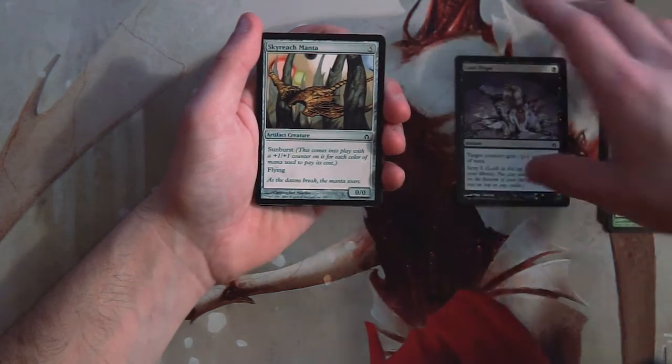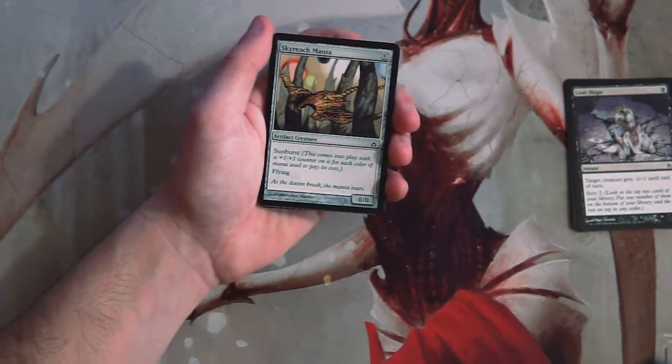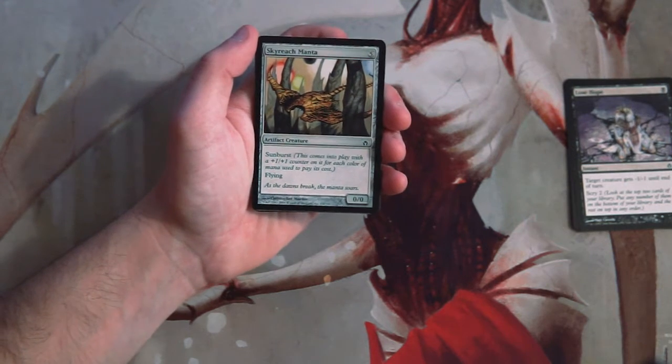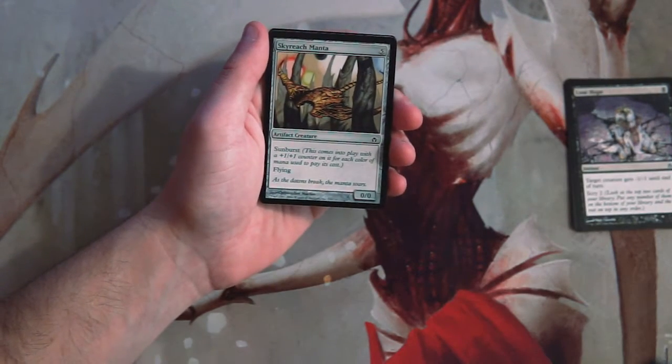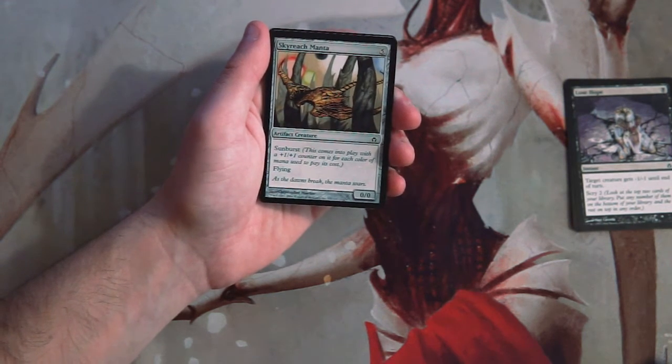Sky Reach Manta is a zero-zero for five, again featuring the sunburst mechanic, and it has flying. I think this beats out Lose Hope — it's just an evasive threat. You're not necessarily banking on getting a five-five flyer for five, but if you get three or four mana of different colors into this, it's definitely worth it. As a flyer it's going to be evasive and deal some damage, so I do like that.